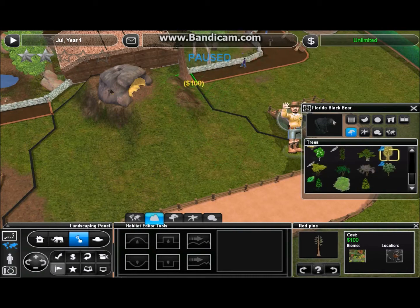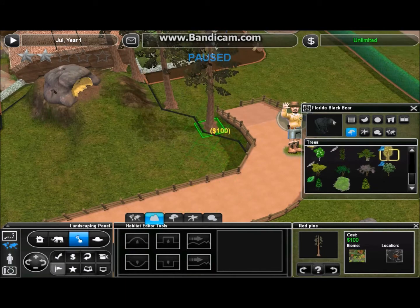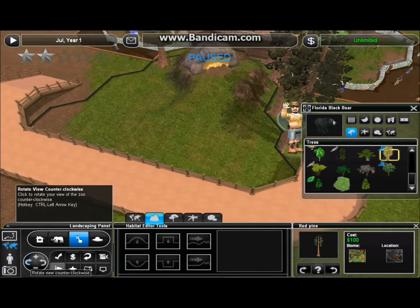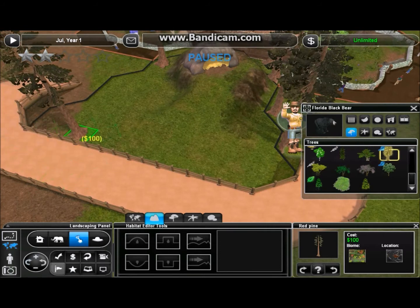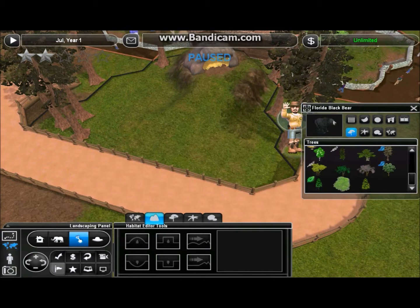Now we'll go ahead and start adding our foliage — using these red pine trees. I started using those around the eagles exhibit and I think they looked really good. In fact I might start changing it so they're the general foliage in the forest land, since I haven't really decorated most of the pathways yet. Let's put a few up front here too to make it look more like a natural forest.